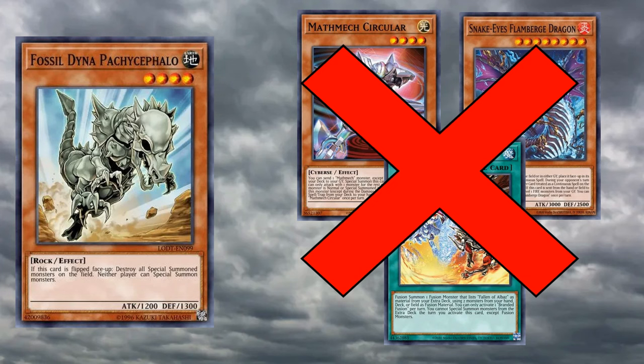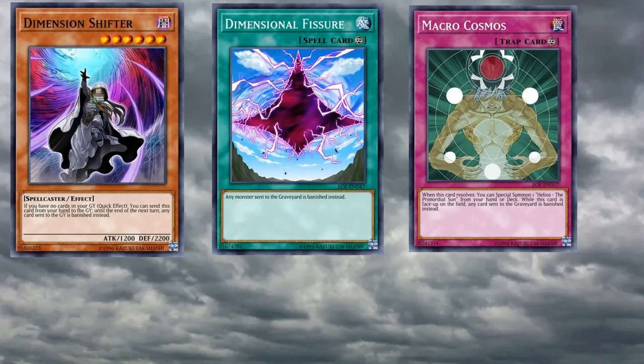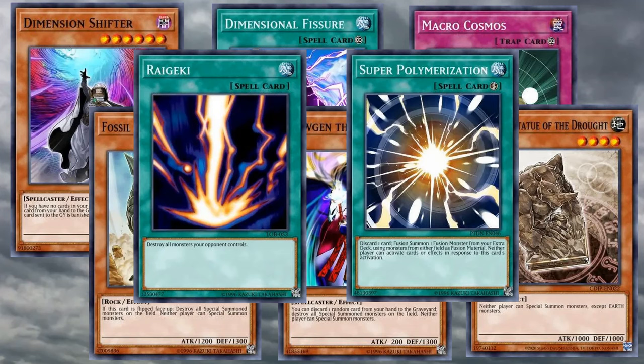The Stun deck is an anti-meta deck with the objective of stopping your opponent from playing the game. The most common version does this by using cards that shut down the graveyard and monsters with effects that stop players from special summoning. The deck also includes some removal effects which are ideal when going second.